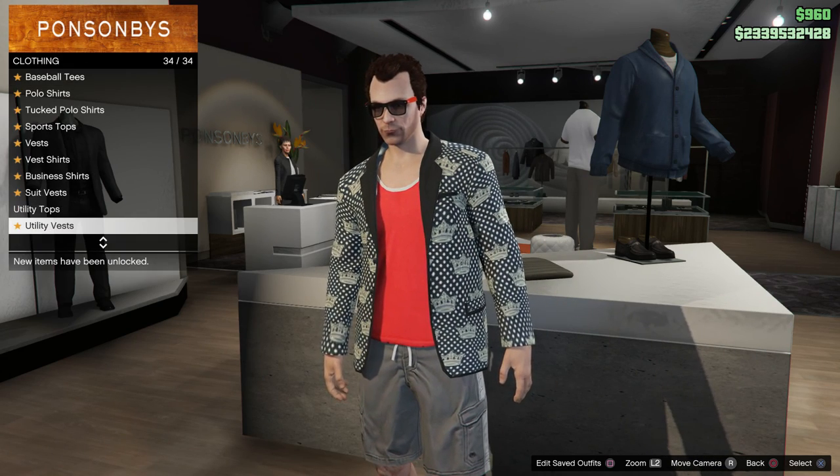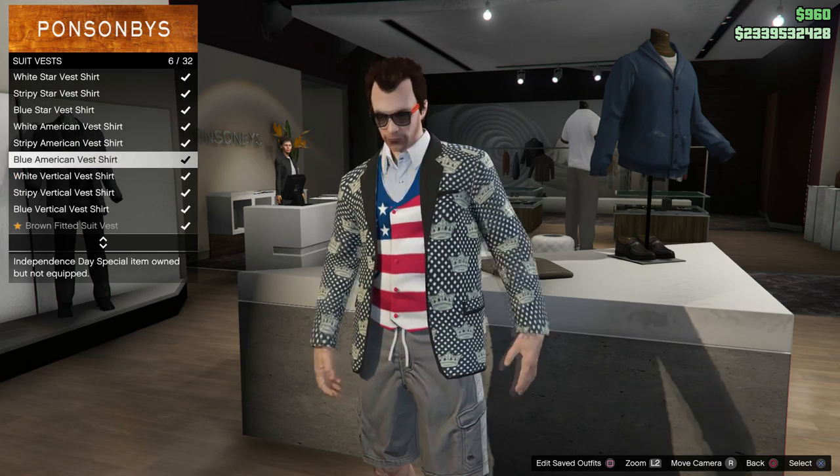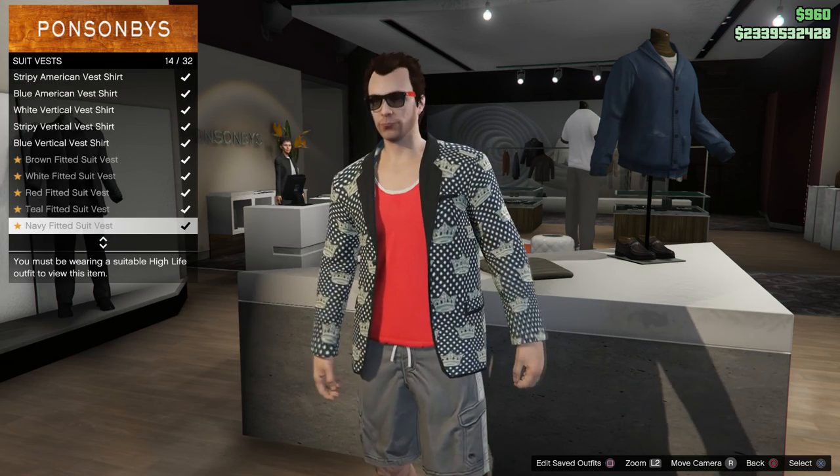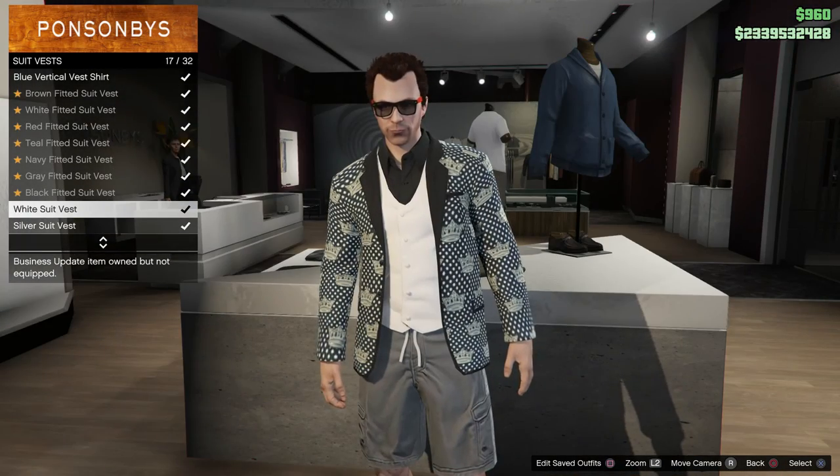Once you equip that you're going to want to go to the section called suit vests. And on that one you're going to want to find the white suit vest — this one right here. Go ahead and equip this one.